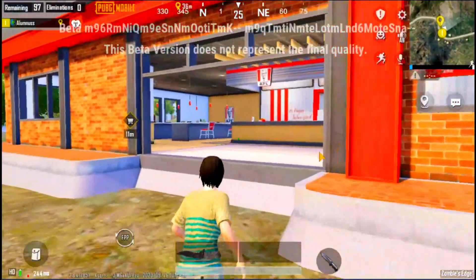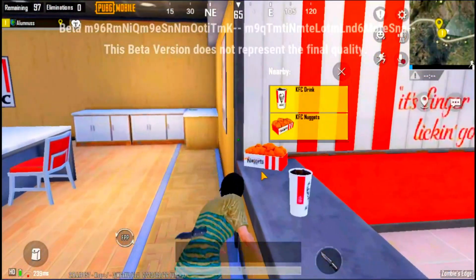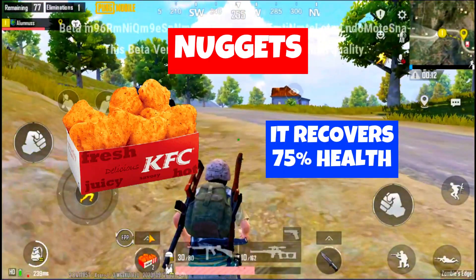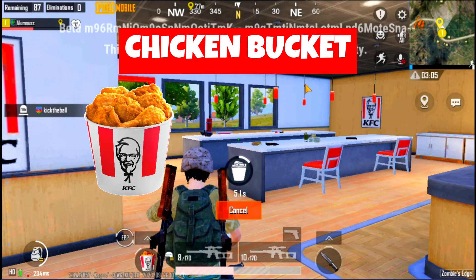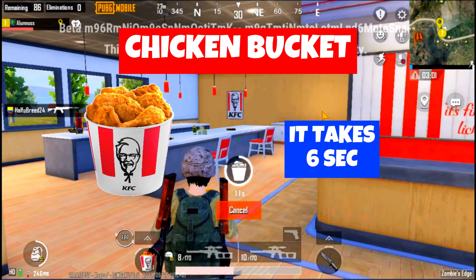We get 4 KFC items: drinks, nuggets, chicken bucket, and chicken dinner. KFC drinks give 60% energy and nuggets work like a first aid kit — 75% health, but faster at 2 seconds compared to first aid's 6 seconds and nuggets' 4 seconds. Chicken bucket gives full health, 3 boost bars, and takes 6 seconds. This is also 2 seconds.